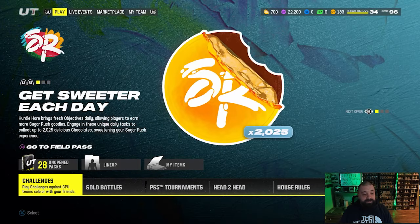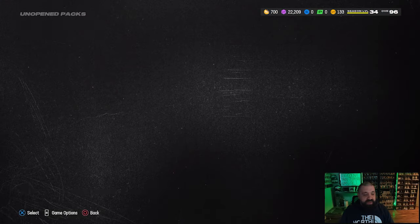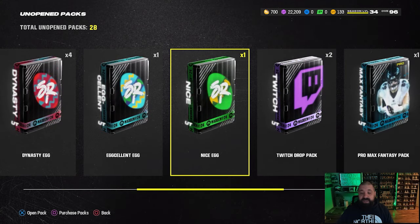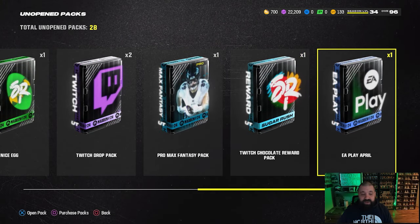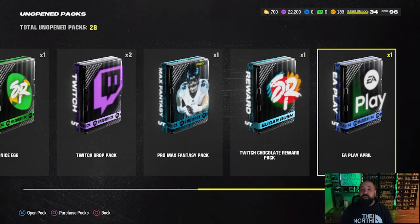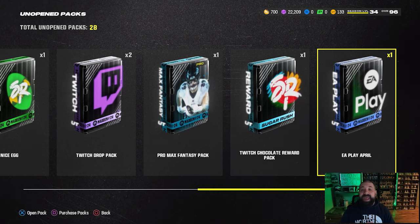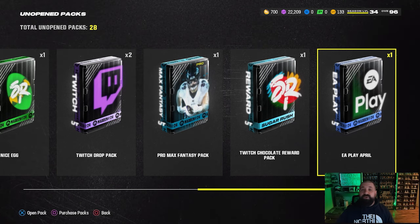One other thing — over the next two days, drops are being activated for everybody in the community, so you can tune in to anybody streaming Madden 24. The rewards are actually pretty good: tune in for 30 minutes you get a standard Twitch pack, one hour gets you a Pro Max fantasy pack, two hours another standard pack, and three hours gets you 1,500 chocolate.